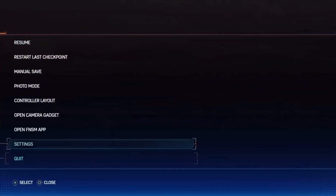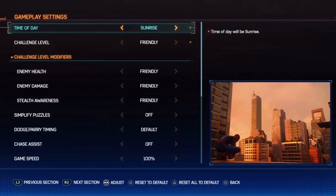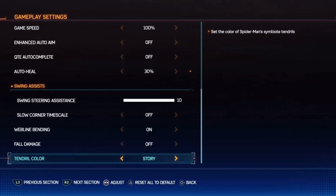So, you just press the pause menu, you go to settings, and then you go to gameplay. You scroll all the way to the bottom, all the way to the bottom. And then if you go down here, you'll see tendril colors.